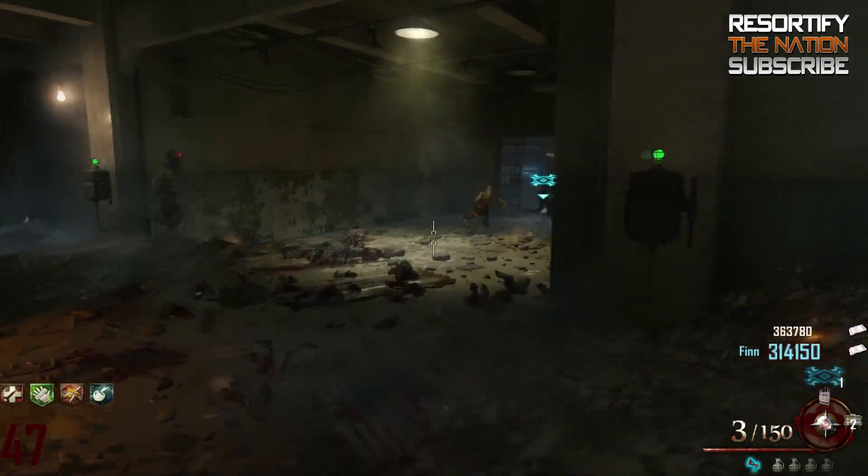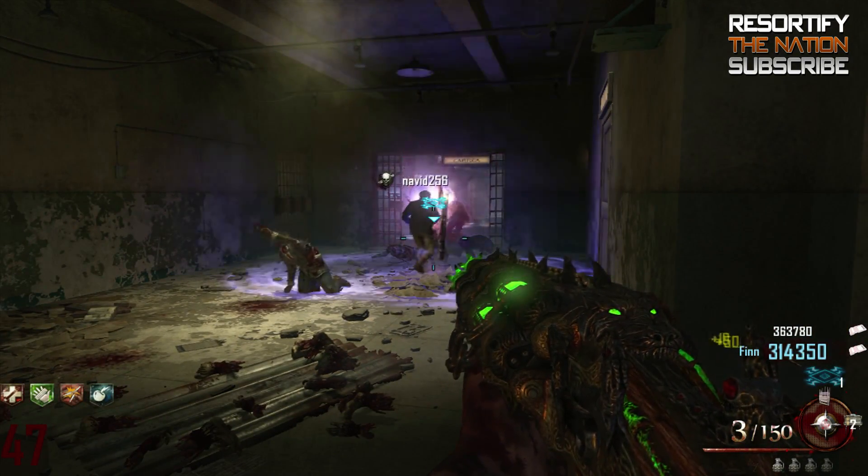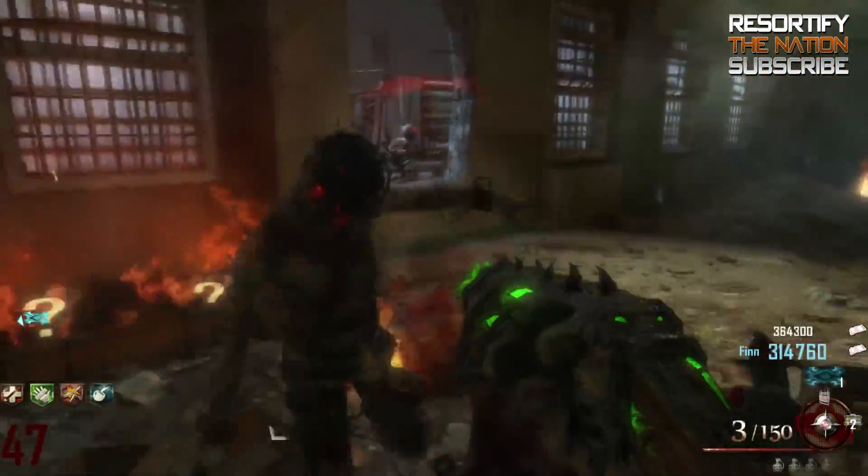On this map, if you eliminate the Fire Cell, you get one of each power-up per round, so this is a guaranteed max ammo every single round. This can be done on solo or co-op, so this is a neat little trick.